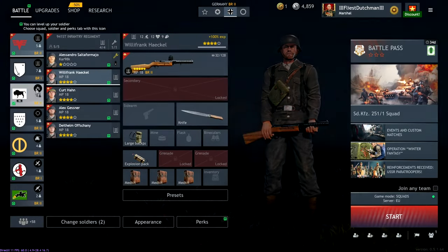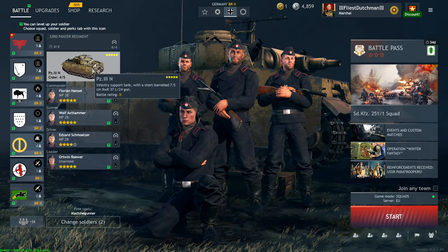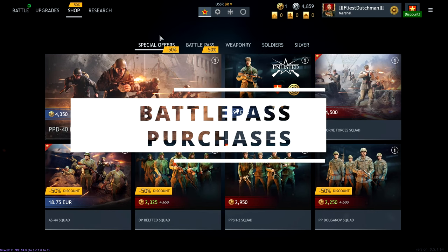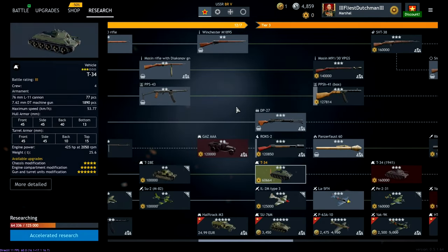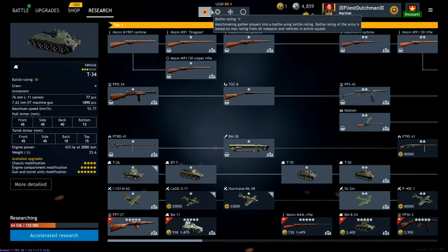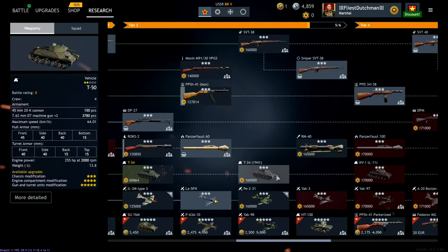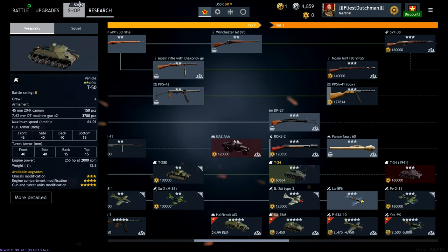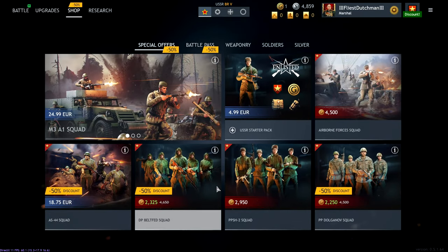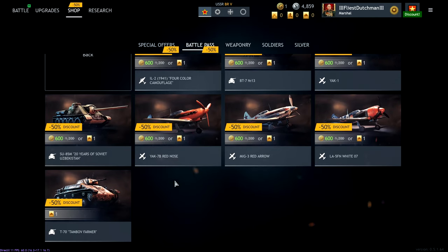Recap: number one, buy premium time. Number two, buy loaders for your tank — really do that. Number three, buy the cheapest tier-one squad. The best things to buy depend on where you are in the research tree. For the Soviet Union, starting at tier two, you get this squad and use it all the way up to the KV-1, which is a lot of grinding. You can get the KV-1 squad for 600 gold in the battle pass. If you go to the battle pass it shows up there, unless you already bought it.